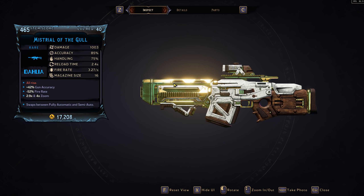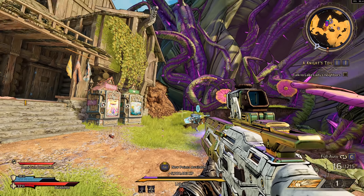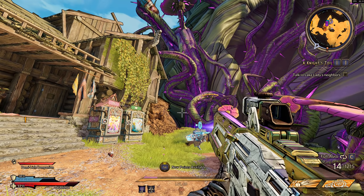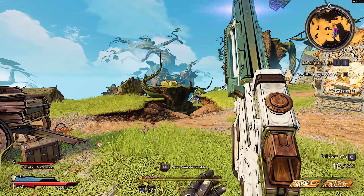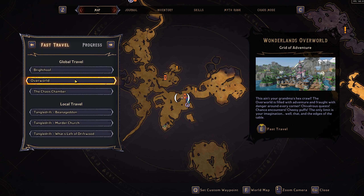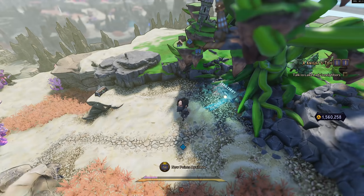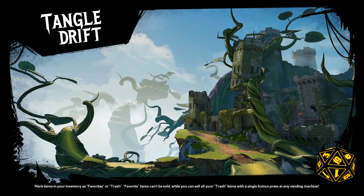To activate this glitch, have the Mistrial in one of your equipped weapon slots — it doesn't matter what other weapons you have equipped. Make sure the Mistrial is fully loaded and don't shoot it, then switch to one of your other weapons so you don't have the Mistrial in your hands.